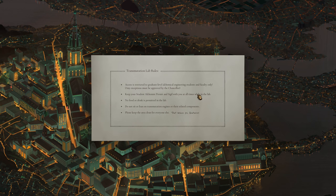Access is restricted to graduate level alchemical engineering students and faculty only. Any exceptions must be approved by the chancellor. Keep your student alchemist permit and signal with you at all times. While you're in the lab, no food or drink is permitted. Do not sit or lean on transmutation engines or their related components. Please keep this area clean for everyone else.